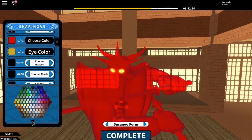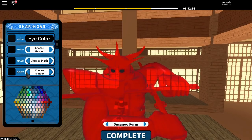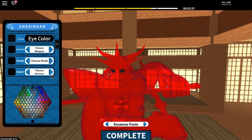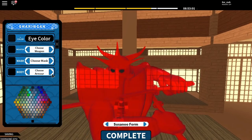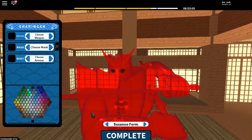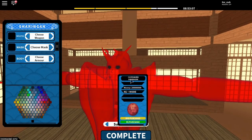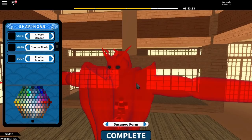I go with black eyes, inverse the colors, change my armor type to this one, and I change my mask to this one. Click complete — it says Robux purchase. I don't have enough for a Robux purchase, so I can't buy that.